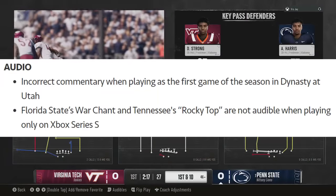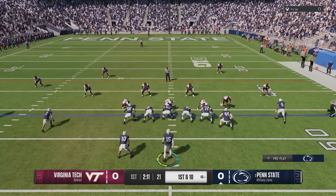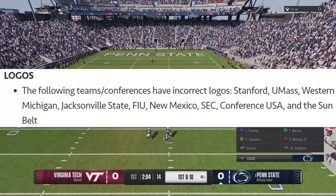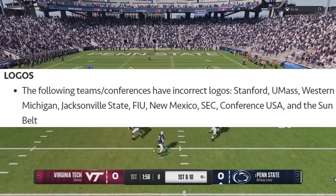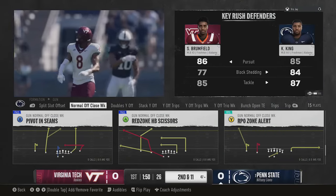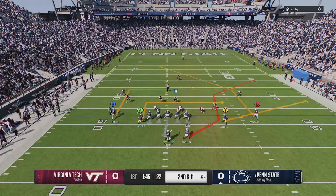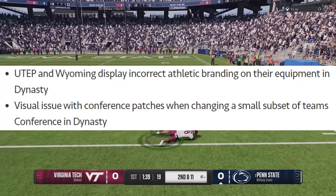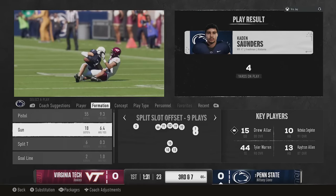These are pretty big issues if you're a fan of any of these teams - the following team and conference logos are incorrect: Stanford, UMass, Western Michigan, Jacksonville State, FIU, New Mexico, the SEC conference, Conference USA, and the Sun Belt. I don't know how you mess up something as simple as a logo. UTEP and Wyoming are also displaying incorrect athletic branding on their equipment in dynasty, and there's some visual issue with conference patches when changing a small subset of teams in conference in dynasty.